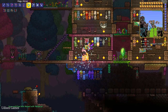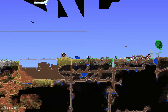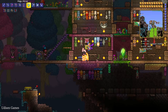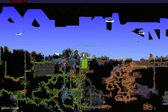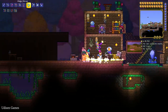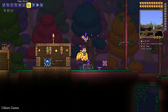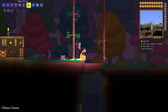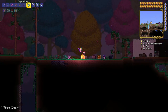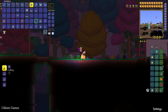Return to the surface and go to your original spawn point — you can find it on the map. Pay attention: make sure you don't have any other active events, like a Solar Eclipse, Blood Moon, or any other event. If none are active, there's a small chance that a Pirate Invasion will spawn at this point.